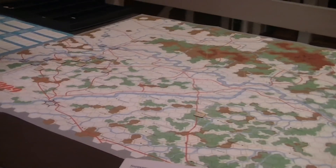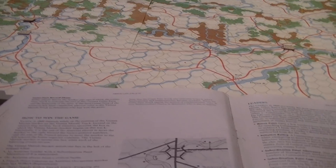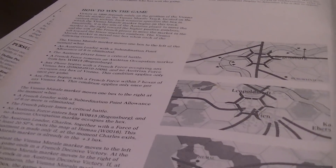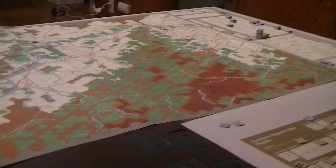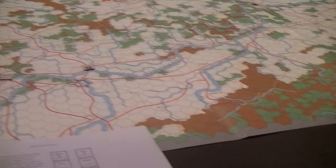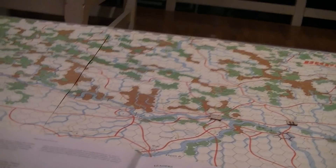Conceivably the Austrians could win this very early, but it's highly unlikely. As soon as the Viennese marker moves past the plus or minus three box, the game ends in a decisive victory. If the whole scenario plays and the marker is either positive or negative, that side wins, and you can look at how far over the morale is as how well they won.